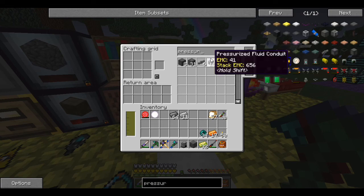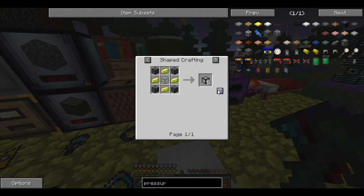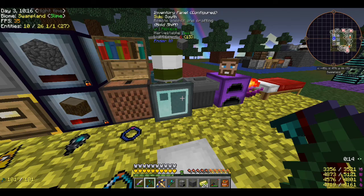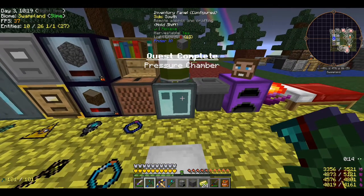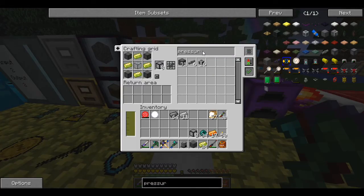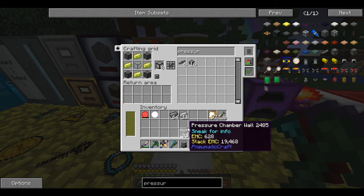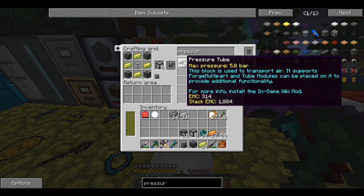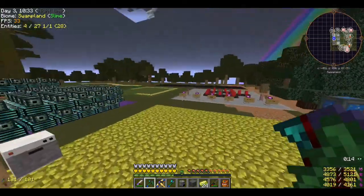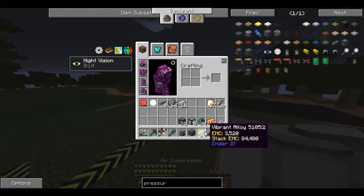If I could spell, my day would be so much better. Back to the pressure chamber. Now we've got the glass. That's everything — cool. Let me grab these components and go set this thing up.